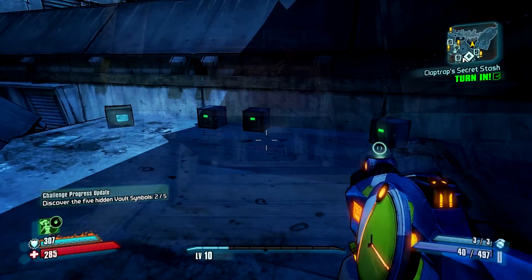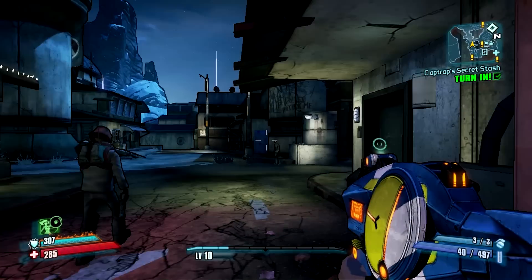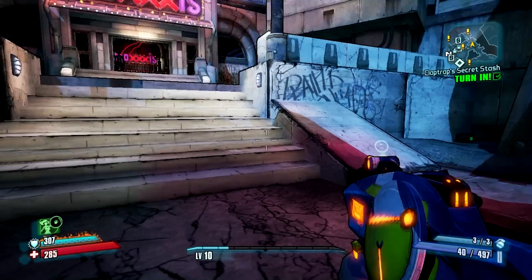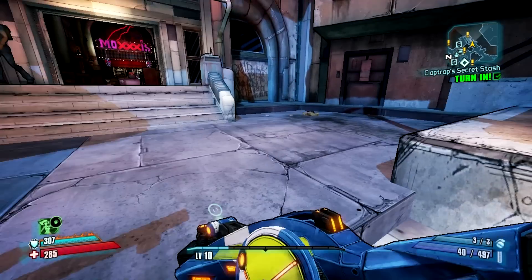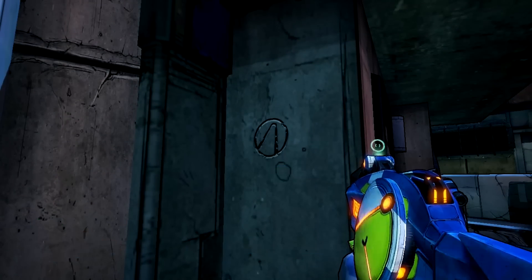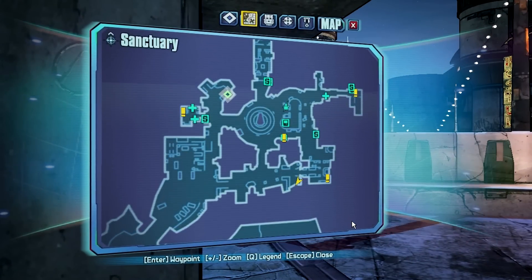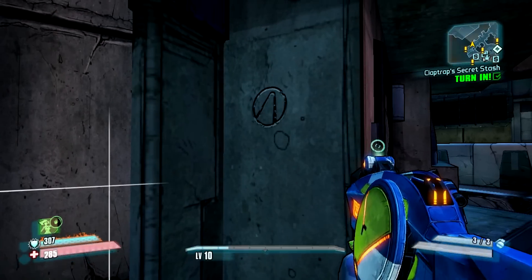With only three left to go, let's head on over to Mad Moxxi's, my favorite place for my favorite person. Here we are at the front entrance, so all you're gonna do is walk up to the door and turn to the right. Tucked in this corner is the symbol. I'll show you the reference on the map, and then exit the menu.